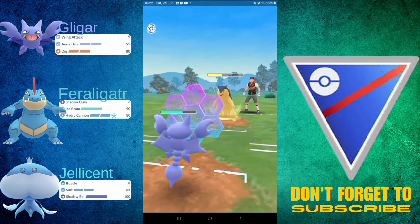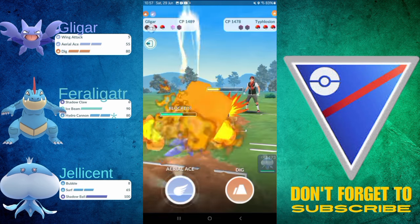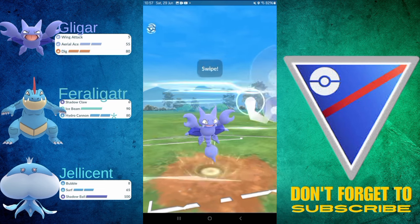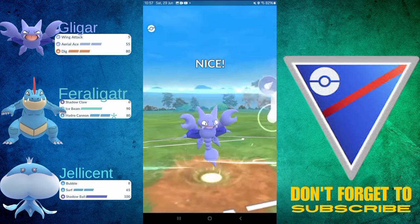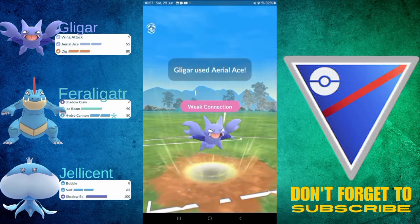I'm just going to come in here. I am going to shield the Blast Burn, because it's a Blast Burn from a non-shadow Typhlosion — it's going to do a lot. They end up going for the Thunder Punch. I'm going to fire off the Aerial Ace because there's no need for me to go in for a Dig. It's an Aerial Ace — it's going to KO. It's a STAB Aerial Ace.